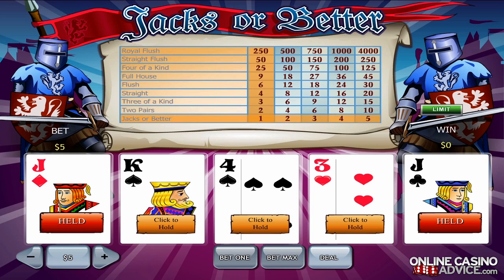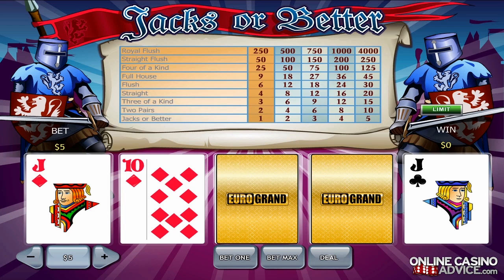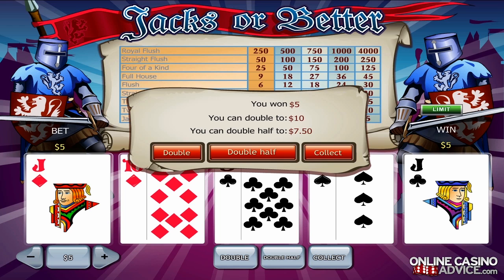Let's move on by discarding all the cards that we didn't put on hold. And as you can see, we managed to win five dollars because the two Jacks formed a winning combination.